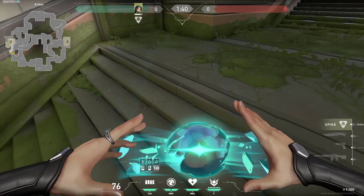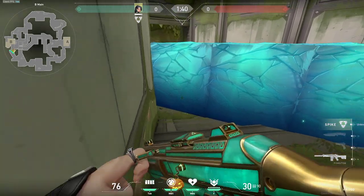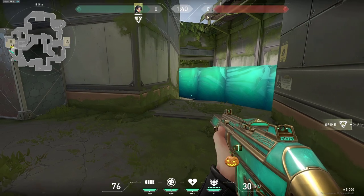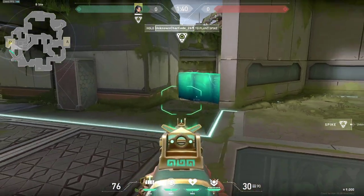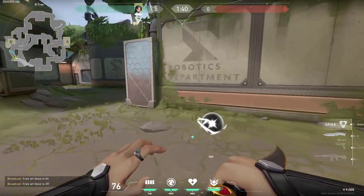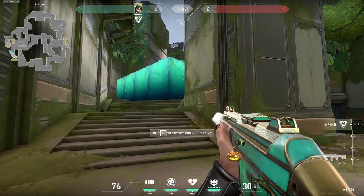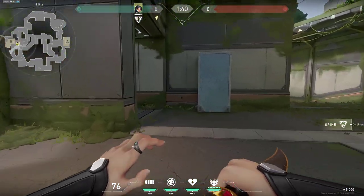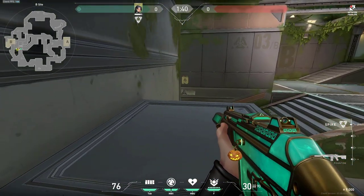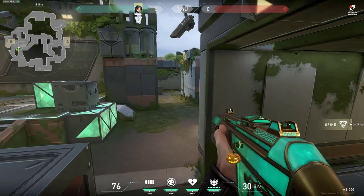Right here in B main you can also do a one-way wall just like this - a very simple one. As you can see you can see all the way in the back here and go all the way here with no chance of enemies seeing you. You can see all the way to this orb - if they would be taking that you can see them. At these two spots you can use your wall as a boost as well. For example this spot you can be simply holding B main and see all the way in the back, but be careful since enemies can push you from this spot.